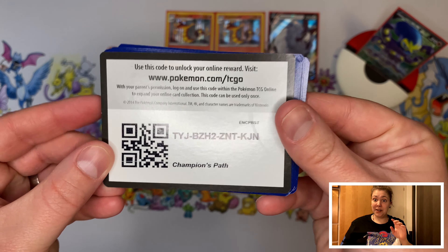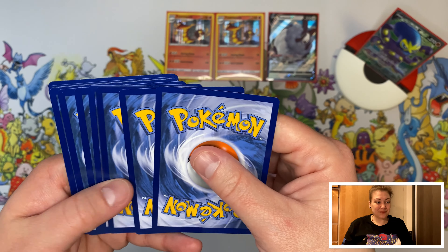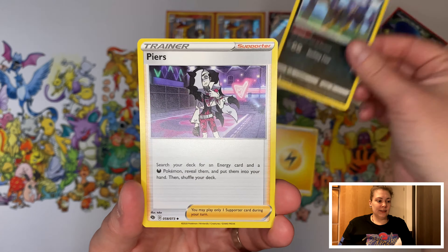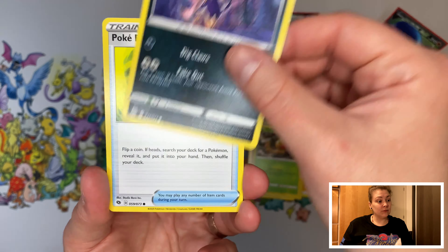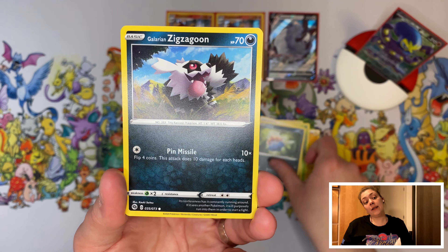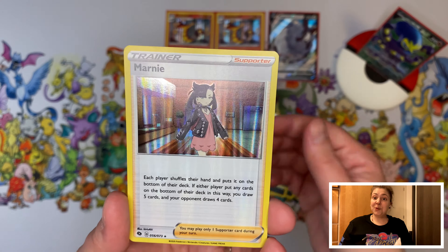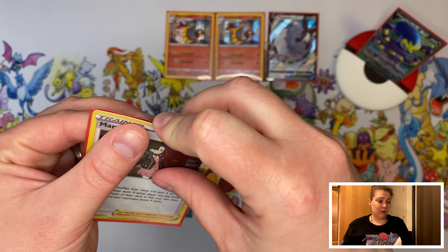Last pack — maybe there's some last pack magic as well. Light part again, Pierce, Team Yell, Weedle, Furlorn, Pokeball again, Inke again, Galarion, Nikit again but this time a Reverse Holographic. And we have a Holographic Marnie. Cool card.